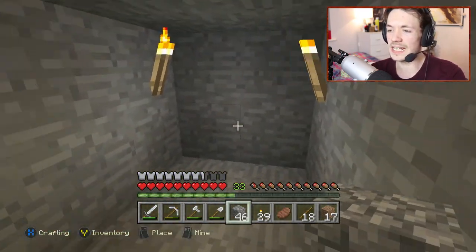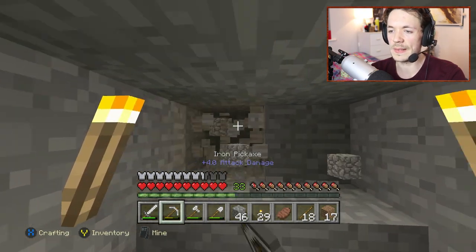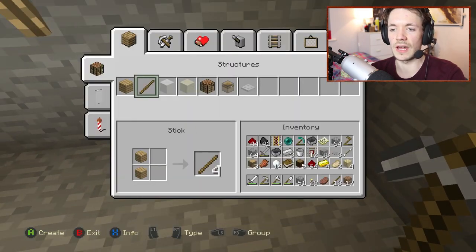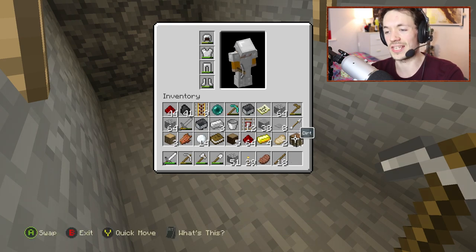We'll block that off in case anything wants to come and kill us, and then we start mining. I'm going to go two this way, and then it's going to be a nice little area going down there. We need one chest — that means one chest.